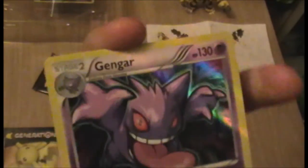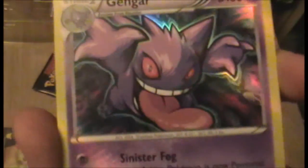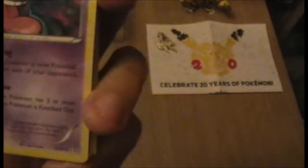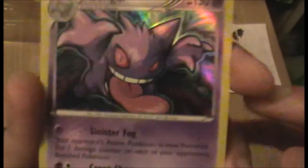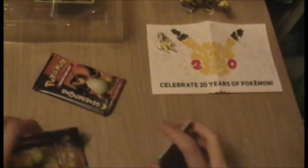Our rare is a holo Gengar — wow, that is great artwork! The whole card is shiny — wait, this isn't Radiant Collection, is it? No, this is regular. Wow, that's really cool. The whole card — I'm not sure how well it's coming up on screen, but even the text bit is foiled a bit, which is really nice. And we're back to the Charmander. Wow, that was a really good pack.